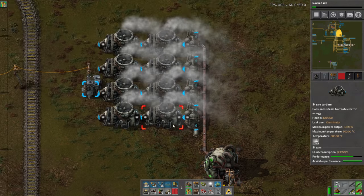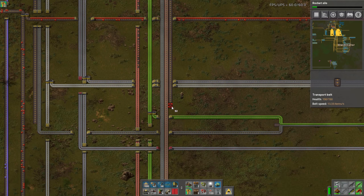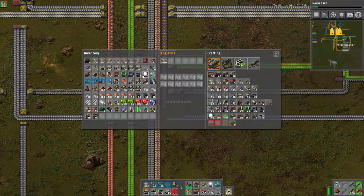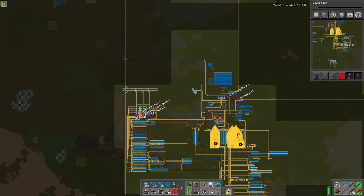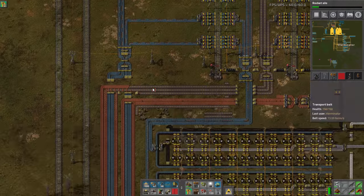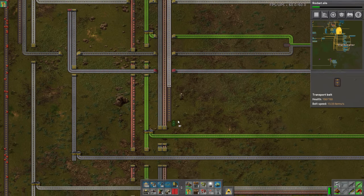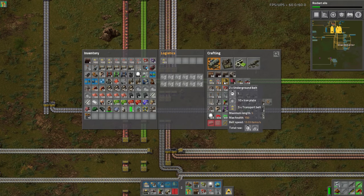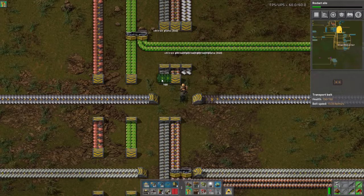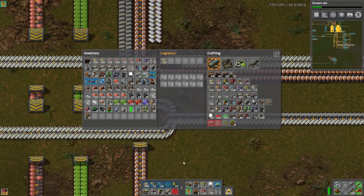Checking the nuclear fuel cell storage — only four left in there, probably should make more. Power is getting close. We do run out of fuel for our steam engines and the nuclear is not going to support it alone — we probably want to turn on production for another reactor and then expand that out. The copper train gaps are still happening — times where there's just no copper and that's not acceptable. Stack inserters should hopefully fix that.